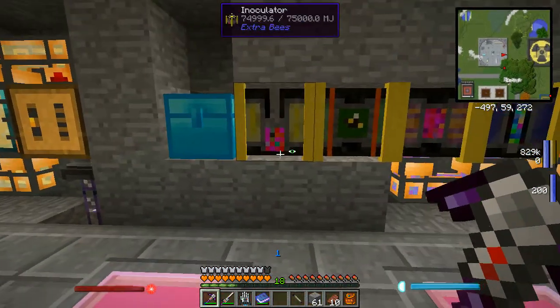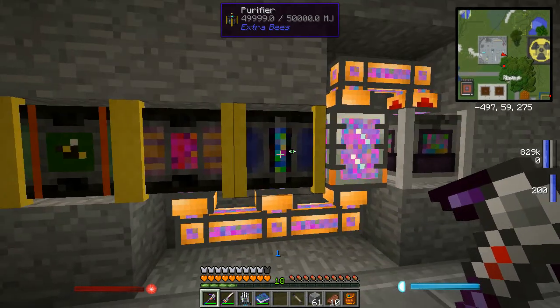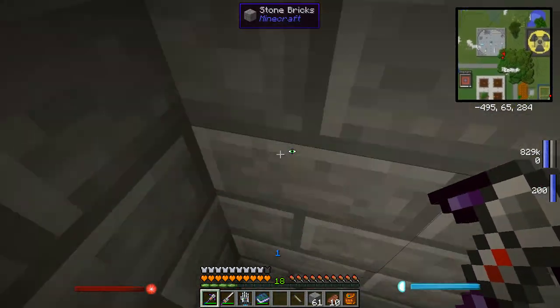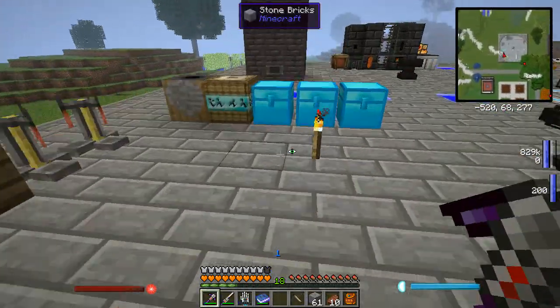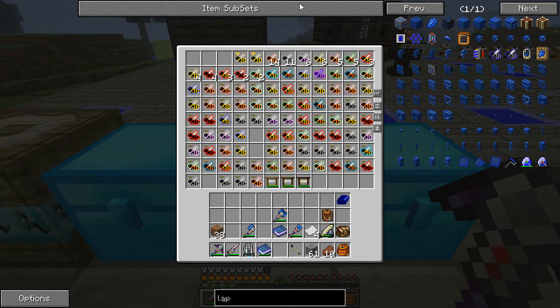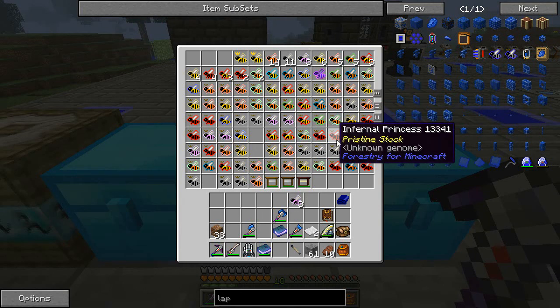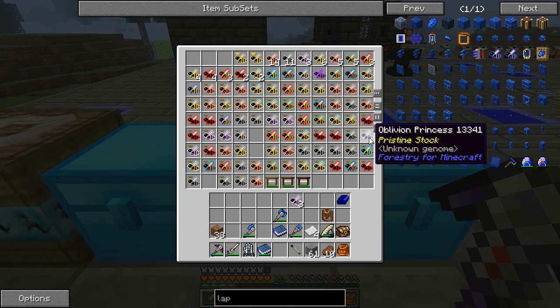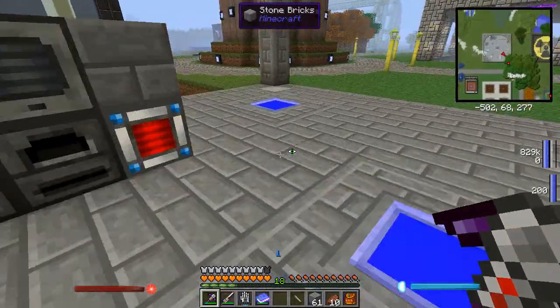Actually, before we do that I might just go over the isolator, synthesizer and purifier. Let's grab a spare bee from somewhere - I've got meadows, modest, an oblivion drone. I'm only going to use three of those. I've got a steadfast drone, an oblivion princess - excellent. So let's grab these three oblivion drones.